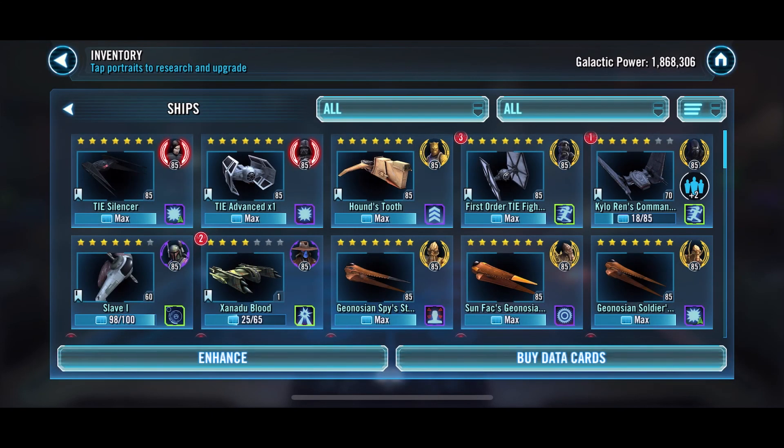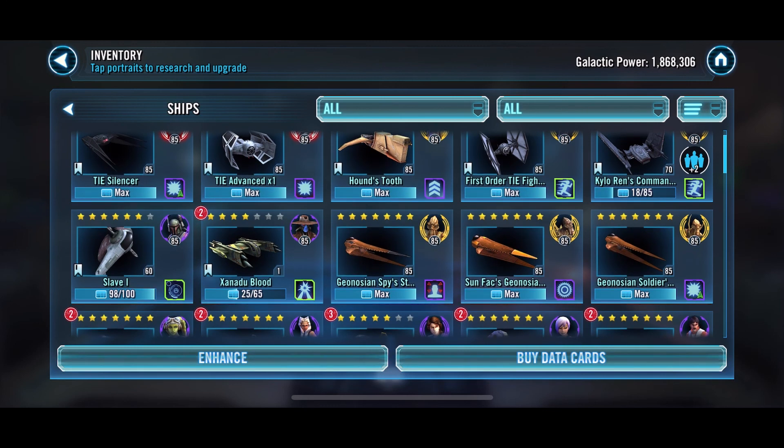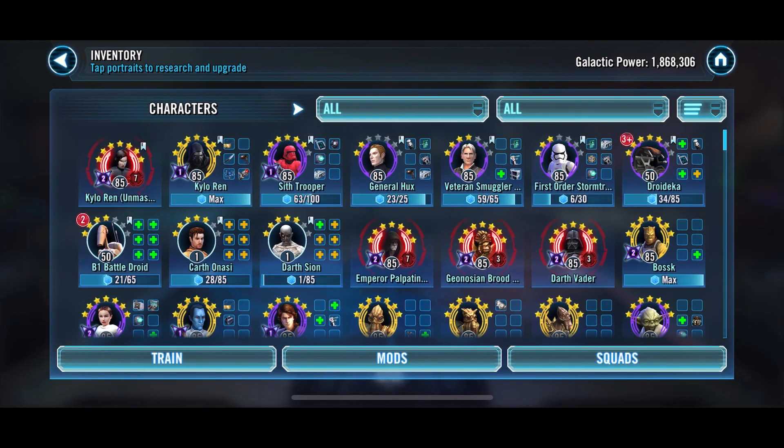Going over to the fleet — the Silencer is complete, Tie Advanced is complete, Hound's Tooth and First Order Tie Fighter are all done. I'm literally just waiting on Kylo Ren's Command Shuttle, slowly creeping up and will be a good ship as I level Kylo Ren. Slave I is six star and I'm only two shards off finishing it. The one really holding me back is Xanadu Blood — when Sith Trooper is complete I'm going to start double farming that node. That's the update for this week; I'll be posting shard counts and gearing progress every week. Thank you very much and speak to you soon.